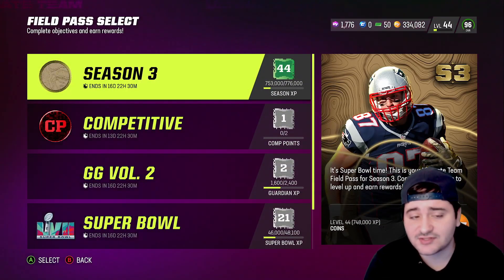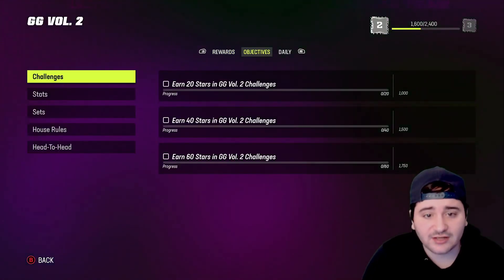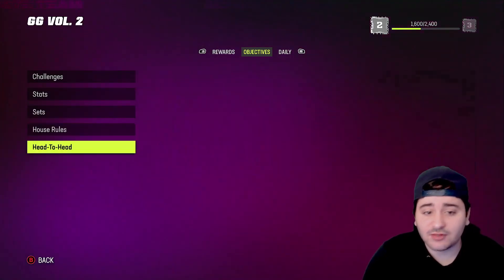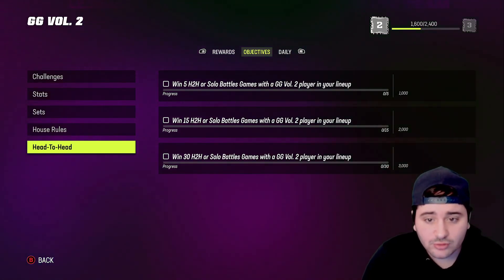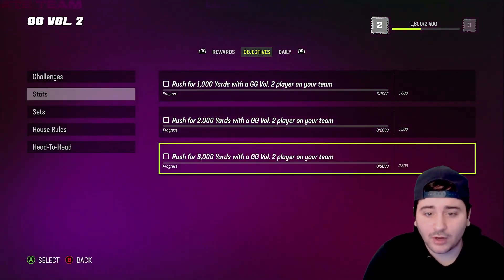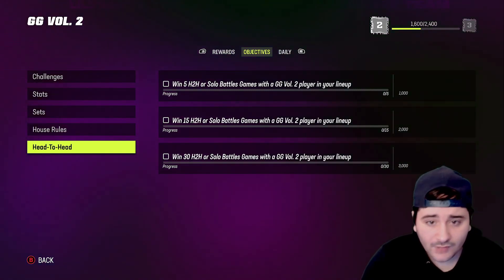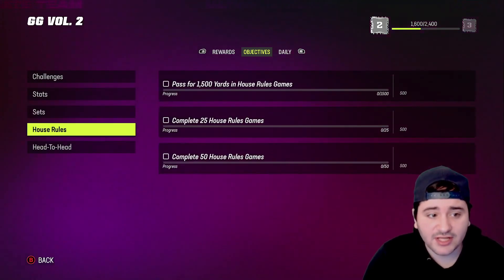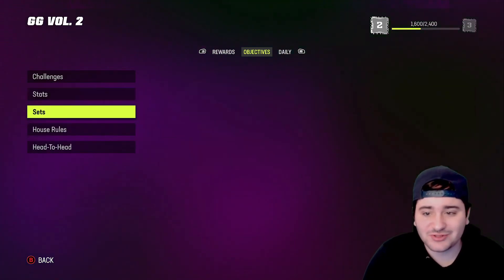Make sure you get your daily objectives done for the Season 3 field pass every single day. Gridiron Guardians 2 is a little more tricky — all you need to do is put one Gridiron Guardians 2 Volume 2 player in your lineup and just grind your MUT Champs. Doing this will get your head-to-head challenges and stats done.